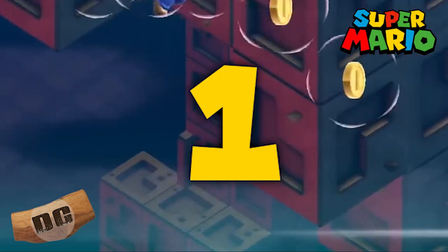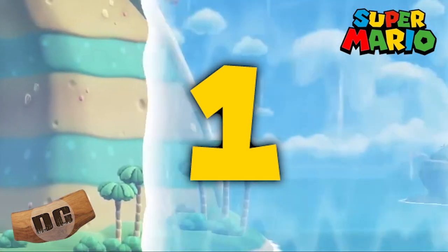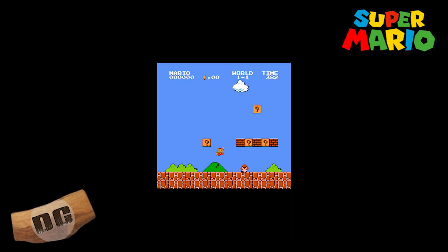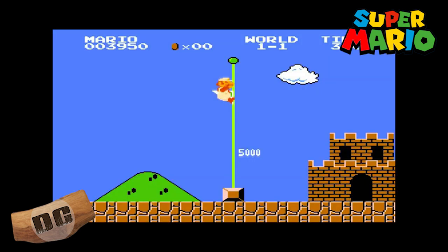And number one — let's go right back to the OG baby: World 1-1, the first level of the original Super Mario Bros. It is an iconic and timeless design. It introduces players to the world of Mario with its simple yet brilliant layout, teaching players the basic mechanics of the game while also providing a sense of exploration and discovery.